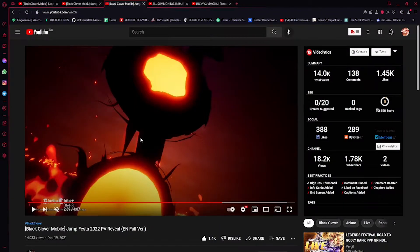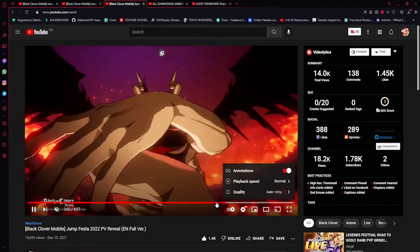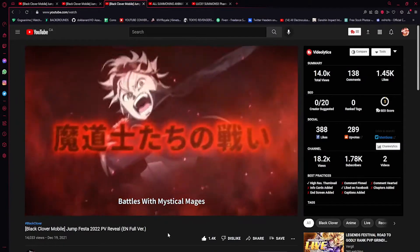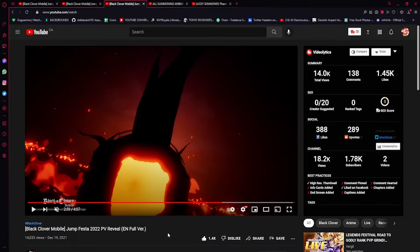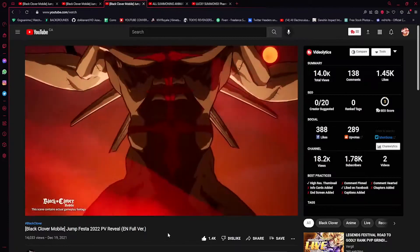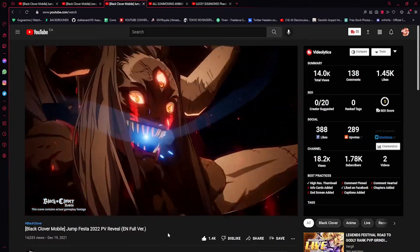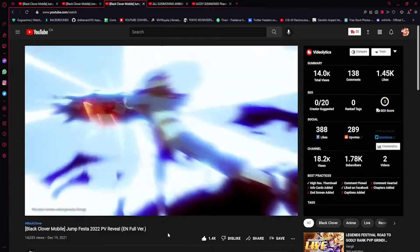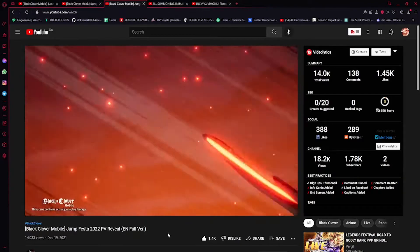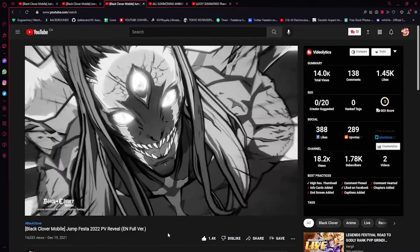Now let's get into what I think the summon animation could be, related back to Grand Cross. I'll let the trailer clip play. This could be a guild boss of sorts, but because of this animation right here I don't really think so. It shows this guy, then it shows Asta — but it's like a cutscene. I don't know if you're really gonna fight that, so take this with a grain of salt. He attacks, then deflects, and then Asta goes in.